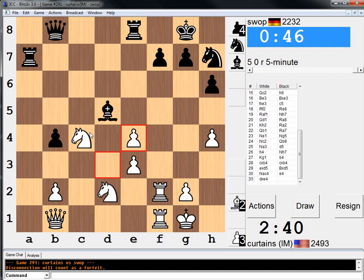If Bishop e6, then e5 looks annoying. And he's getting very low on the clock now. This is how you win, folks — make fast, semi-decent moves, and then they collapse.